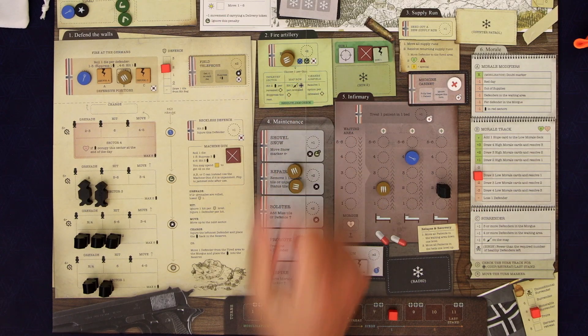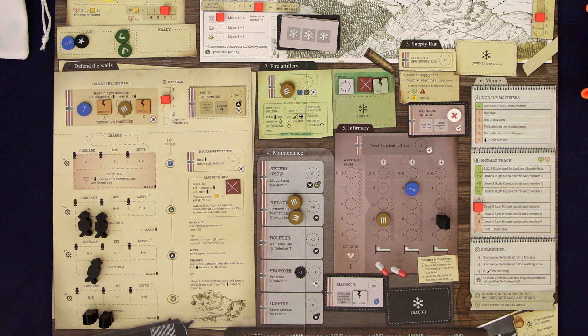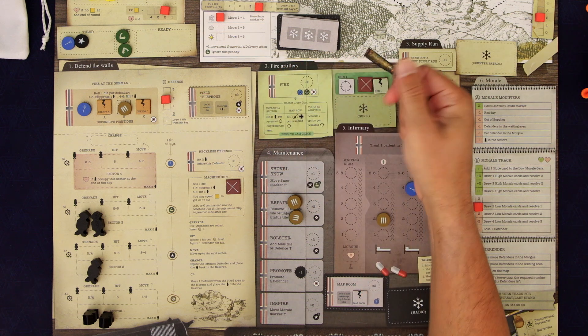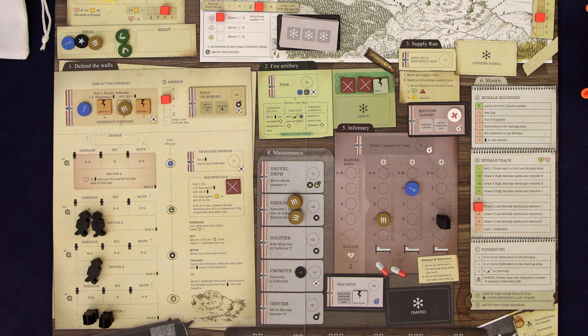Now we're firing — maybe I want to fire here, hit those two, suppress just to keep this a little bit more under control, especially given our wall situation. Hit these two, suppress. Now we need to roll a four or greater — nope. So we jammed our gun again. Now we're in the supply run — they're going to go up there and collect that.